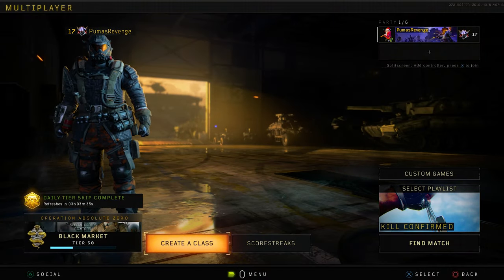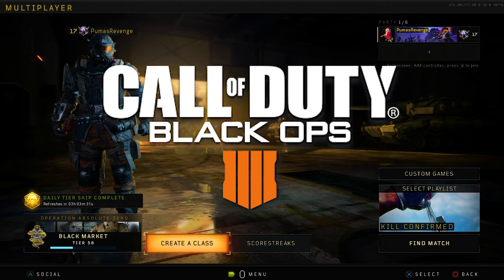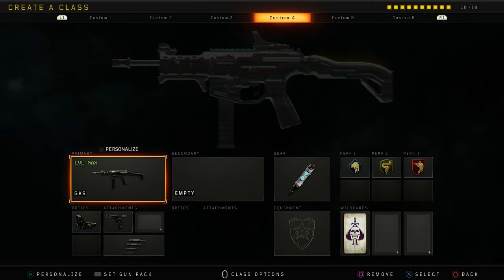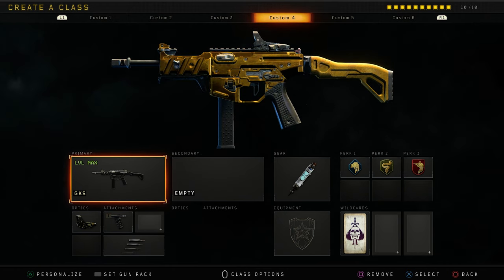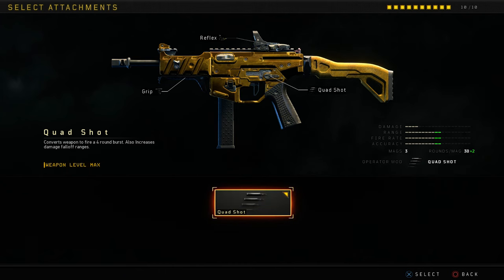What's going on everybody, how's everyone doing today? Welcome back to the channel. Today we are with some Black Ops 4 and we're going to be messing around with the operator mod on the GKS. It is basically a quad shot — all it does is make the weapon a four-round burst.